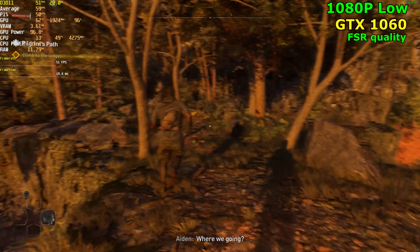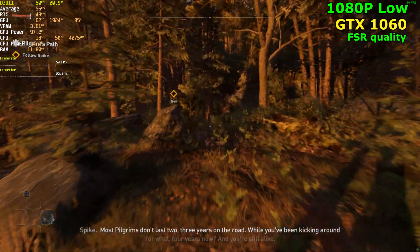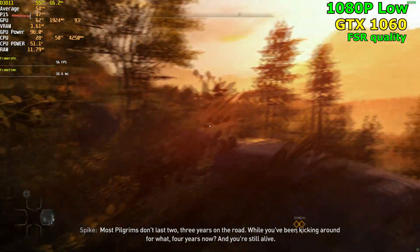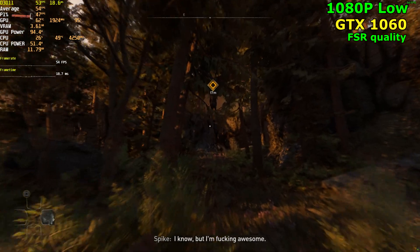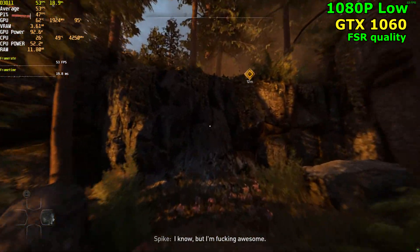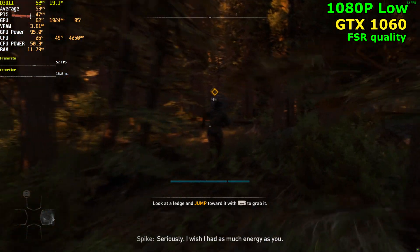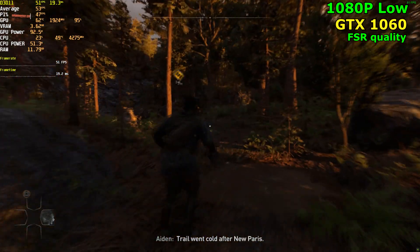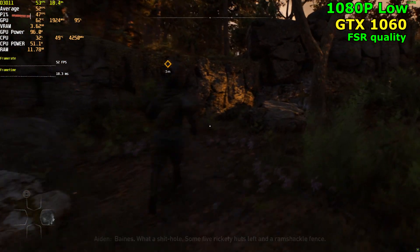I did try it with FSR off and you can play the game at 40 FPS if you don't want to have FSR on — it's fine. We just dropped to 50 FPS in this area, but I didn't actually feel it while I was playing, I only saw it when I looked up at the counter. You might be hitting 30 FPS without FSR in this area.